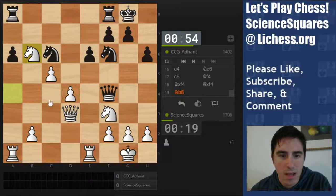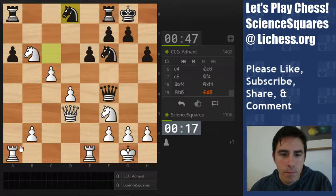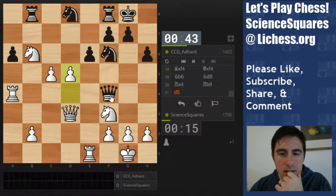Rook d8. Meet it with rook a4. I'll play rook a4 anyway — now I'm threatening d5. I think he has to play knight d5 and I can trade on d5, and that's probably good. Yeah, I think I should play d5 here. This looks good.